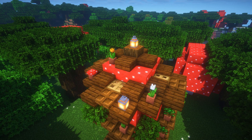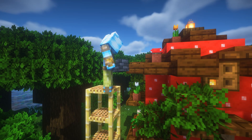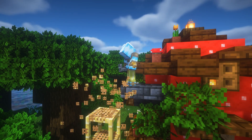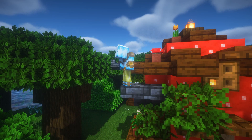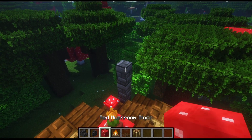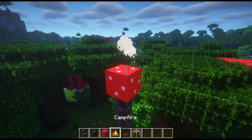Next is the chimney. Place a stair that faces to the camera and then one that goes to the left. Go three blocks up, then a mushroom or red concrete on top, then a campfire and trapdoors around.